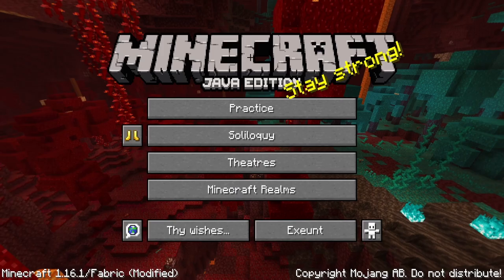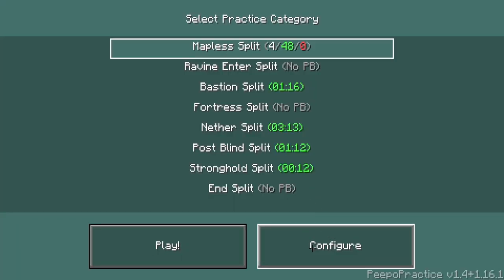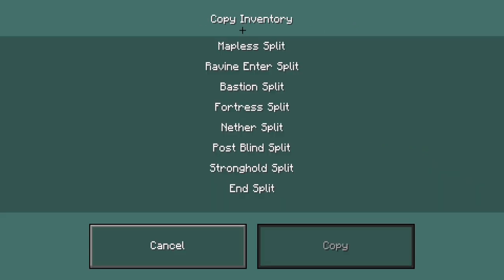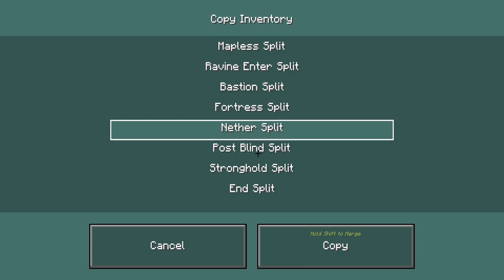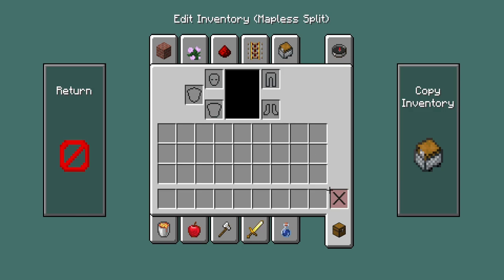For copying inventory — let's say I want to copy something to my mapless split — you go to Configure, then Inventory, click 'Copy Inventory,' and then choose what inventory you want to copy from, then click Copy. Don't do it the other way around, because it will mess up everything and eventually delete all of your stuff.